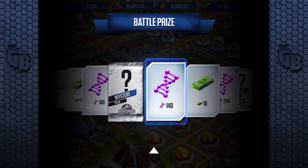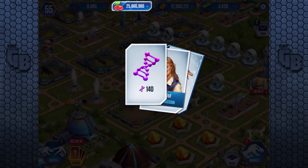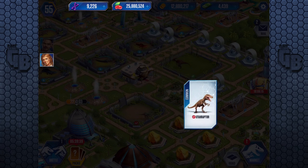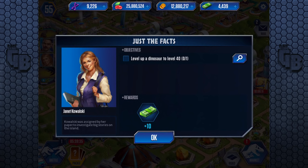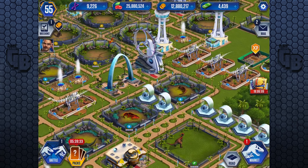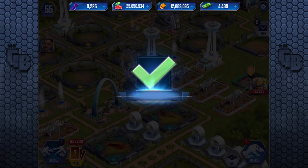Oh, we got a mystery! Come on mystery — yeah! Awesome! What do we get? DNA! DNA's always worth it. And a Euthyraptor, which is basically free DNA because I'm probably gonna sell it. Level up a dinosaur to level 40 — I think Tapijara is basically there. Yep, level 40. Done and done!